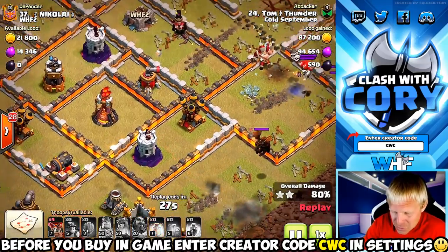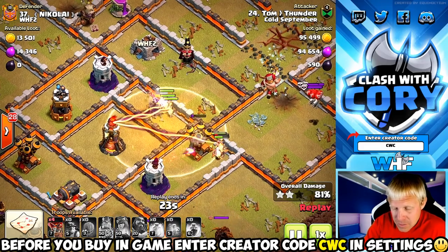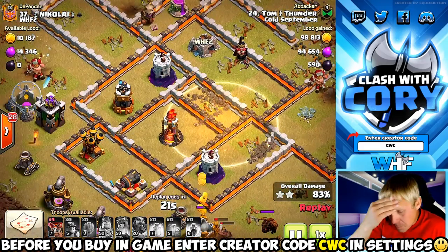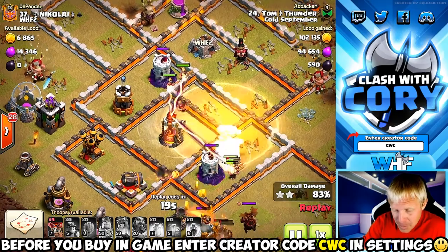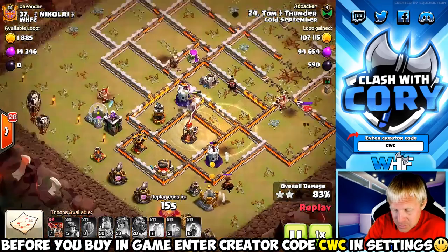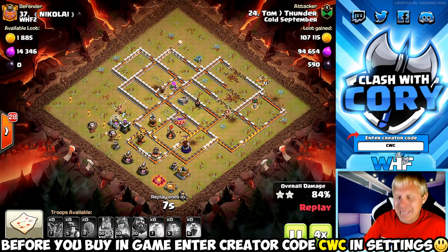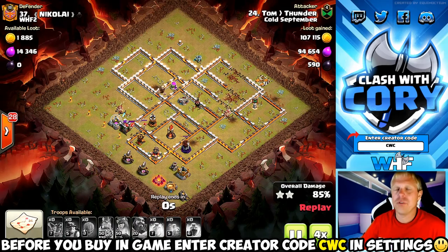He finally gets a group to go in towards the defenses, so he places that last heal spell — that was a beautiful placement right there. But already they've spread out so much on this backside that none of those miners are left inside that heal. The multi-target inferno is going to be way too much and that is going to be another fail.